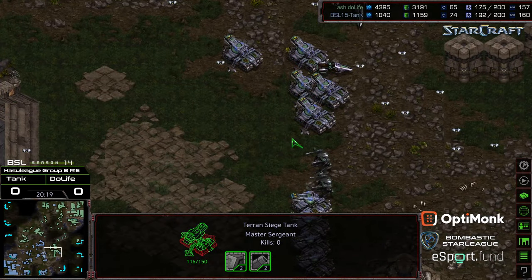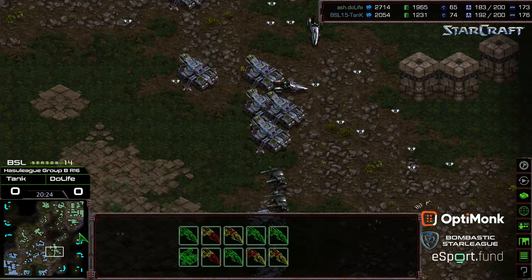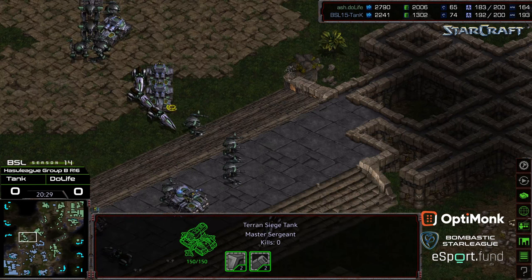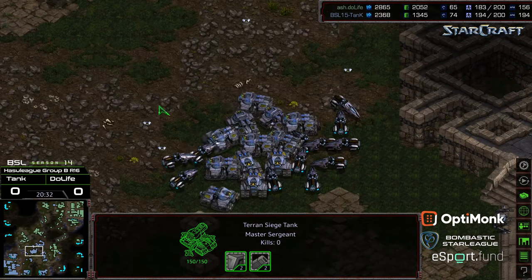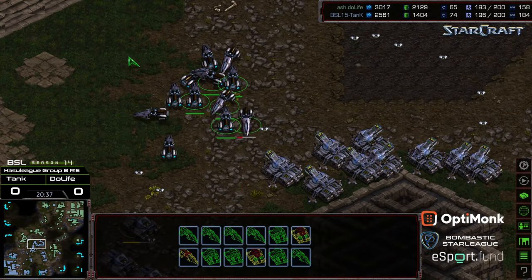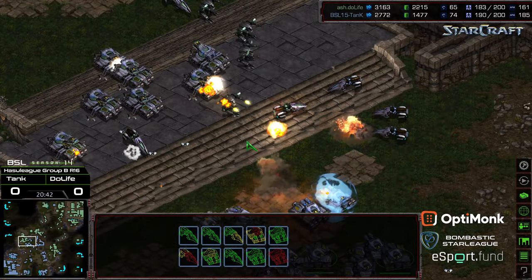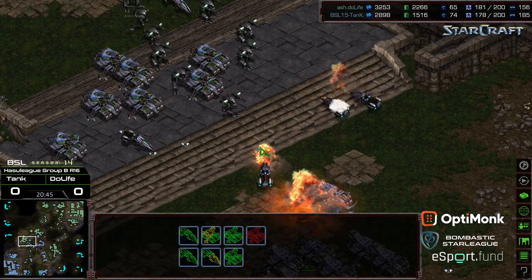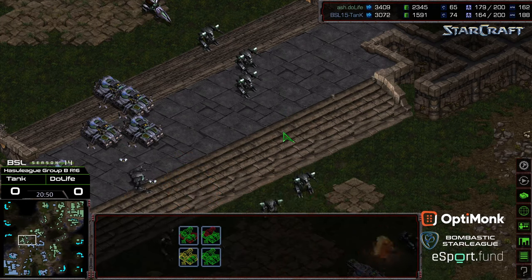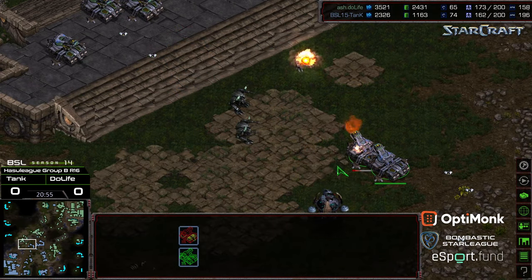Duelife almost trying to create kind of a vice — he's got a bunch of vultures spotting in the middle, this right-hand side starting to pressure in, and Duelife reinforcing to the left. That's allowing Tank to just kind of bunch up. The issue is I feel like where Duelife's attack forces are split, Tank can concentratedly attack one direction or another — as he's doing right now, group-attacking into that left-hand corridor, unfortunately not with the entirety of his army.